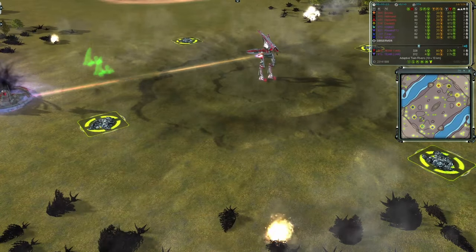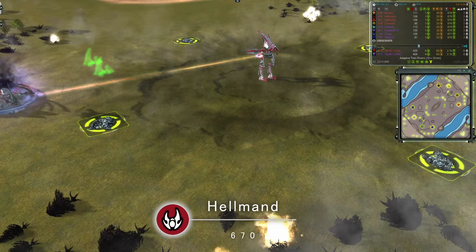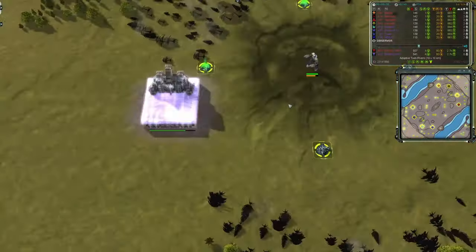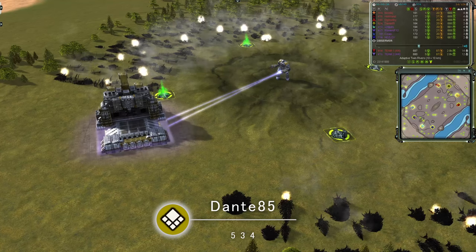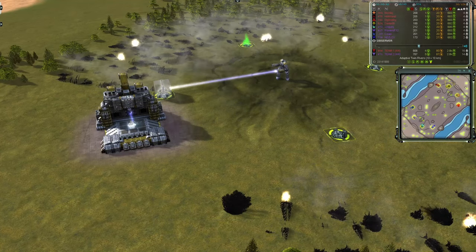On the left flank, we have Helmand, 670 rated, he's Seraphim in Burgundy. Moving across, we have Dante85, 534 rated, he's UEF in Mucus Brown.